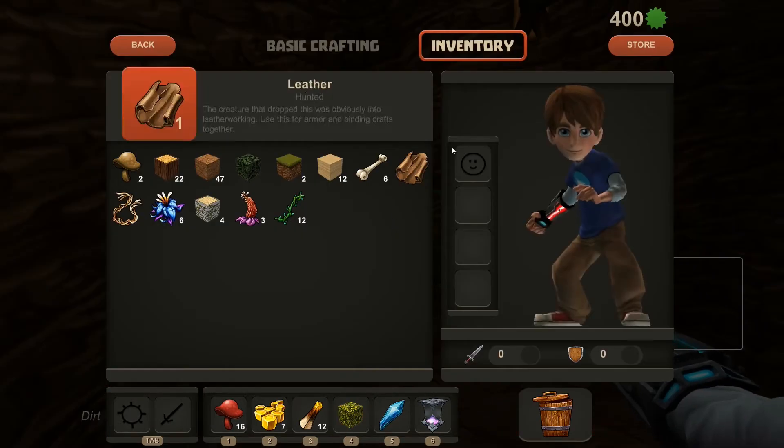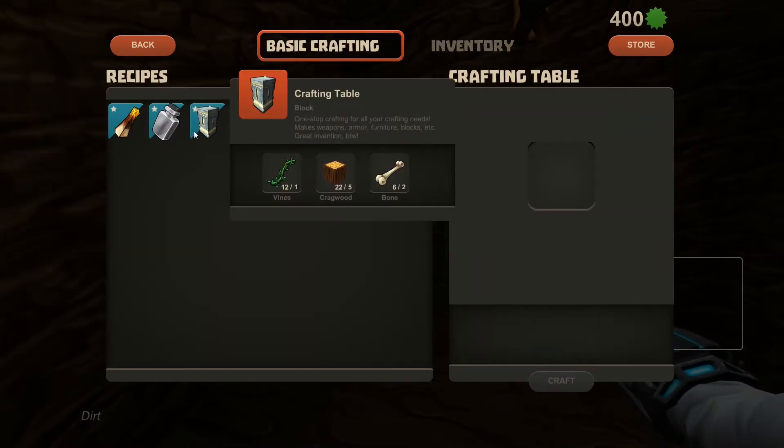Hey everybody. Creativerse — you want to know how you can gather stone and fossil? Pretty easy.